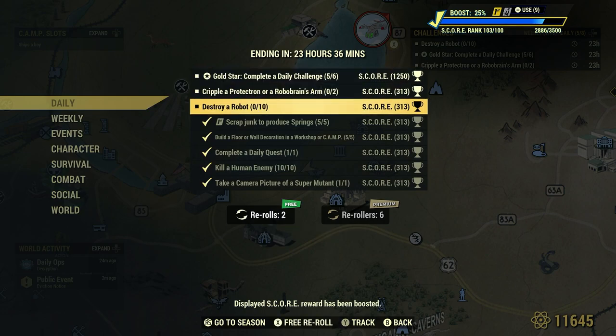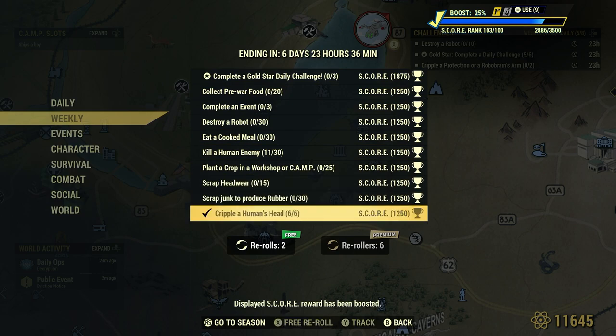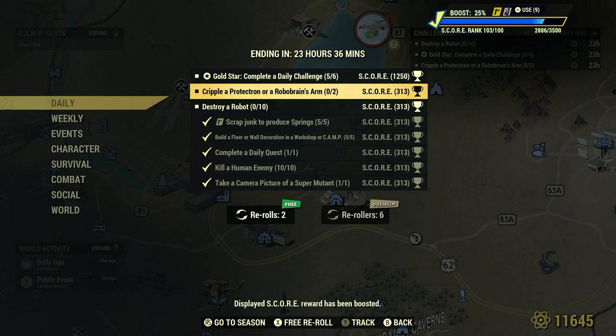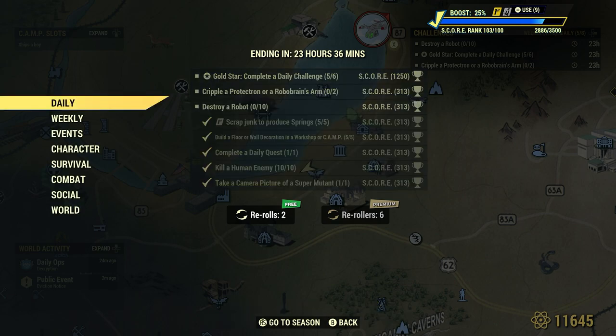We're going to do these two at the same time. Let's take a look at that weekly we completed: Cripple a Human's Head — 6 for 6; I usually aim for the head anyway, that's why we got that one. When we do the weekly challenge video, I'll go through that anyway. So: Cripple a Protectron or Robobrain's Arms — 2, and Destroy a Robot — 10. Good stuff.